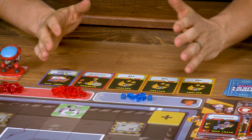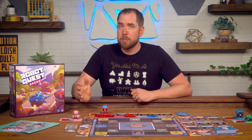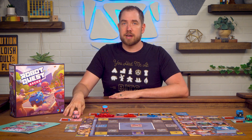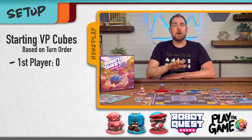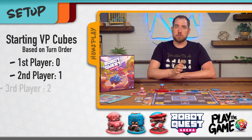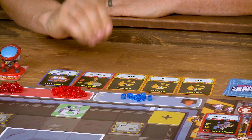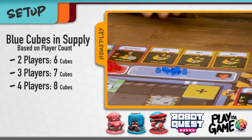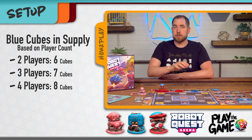The red and blue cubes have two purposes: they track your health and your victory points. When you damage another robot you'll take one of their removed health cubes and add it to your victory point pile. Each player starts the game with a certain number of victory points based on turn order — first player gets zero, second gets one, third gets two, and so on. Put the remaining cubes and gems in the reserve space at the bottom of the player board. You'll always use all of the red cubes and gems, but the number of blue cubes depends on player count: six, seven, or eight blue cubes for a two, three, or four player game respectively.